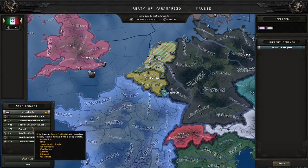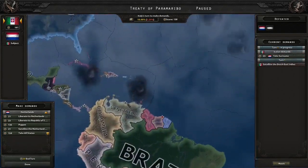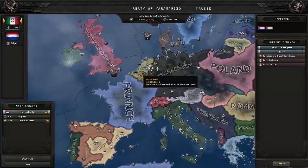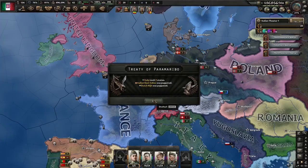So for the peace deal, unsurprisingly we're going to puppet the DEI. Take Suriname and Curacao. After this, what happens next is honestly up to you. If you want to directly take the Netherlands there is a fair argument for that, but I think puppeting them will be better for us for the extra factories. But anyway — whoops — accidentally puppeted them.